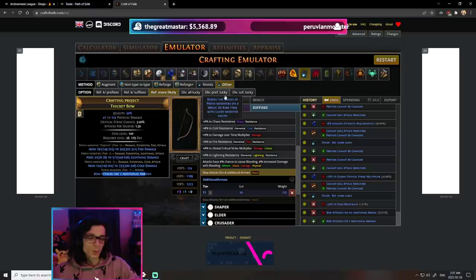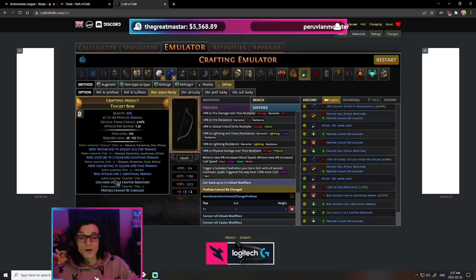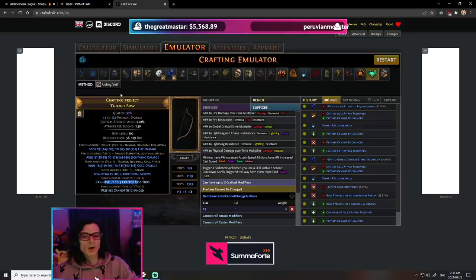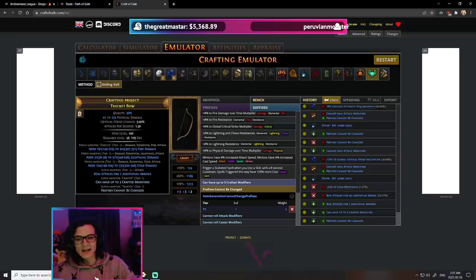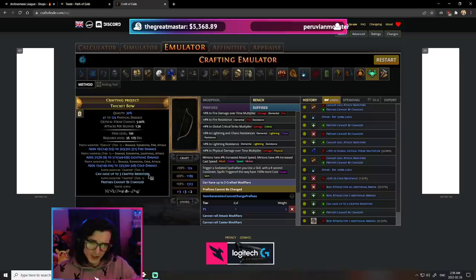In order to maximize our ability to succeed, we are going to craft on 'can have up to 3 crafted modifiers' and then 'prefixes cannot be changed', because now when we unveil, instead of being a 50-50 whether we hit the additional arrows or the 3 crafted mods, it's actually a 2-in-3 chance that we succeed - because if it hits 'prefixes cannot be changed' or multi-mod, it's a success. We actually kept our arrows this time, and it veiled another suffix. But it is absolutely possible to lose your plus 2 arrows and have to go all the way back from scratch - back to reforging attacks until you get plus 1 arrow, back to reforging more likely until it turns into plus 2 arrows.